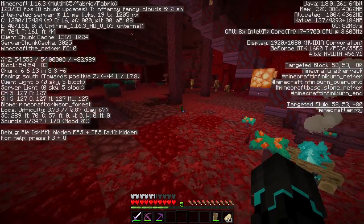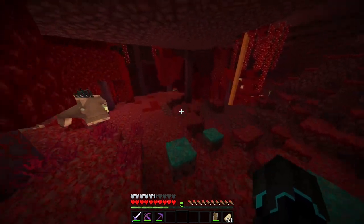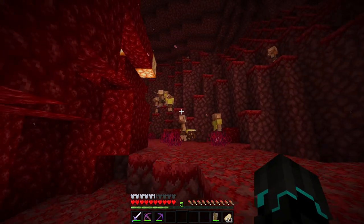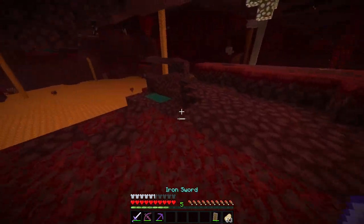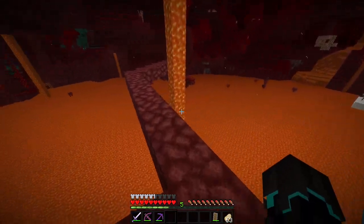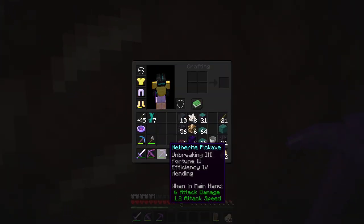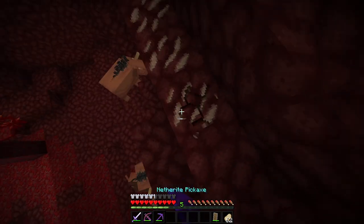The place we need to go to is around X 300 and Z minus 300, and it's actually going to go past the farm we made in the last episode. There are a lot of piglins in one area — they must be having a meeting about what to do with the player infestation. We need to cross this bridge right here which is not dangerous at all. We did find more quartz — perfect — and we have our Fortune 2 pickaxe.